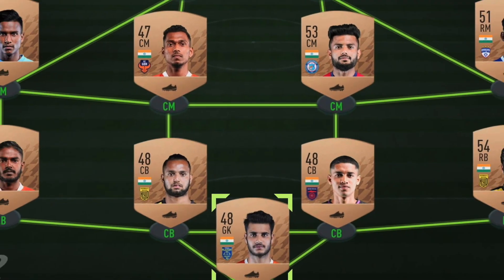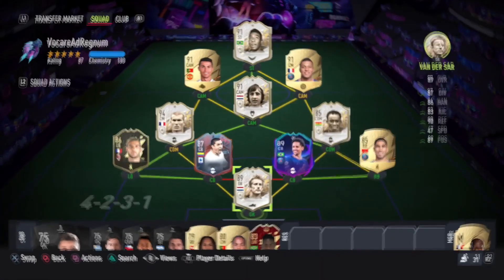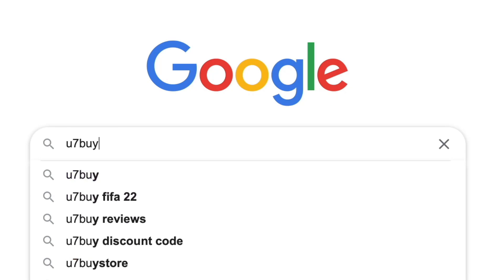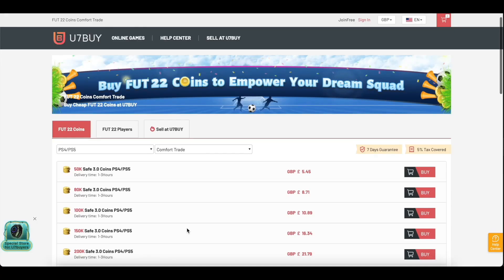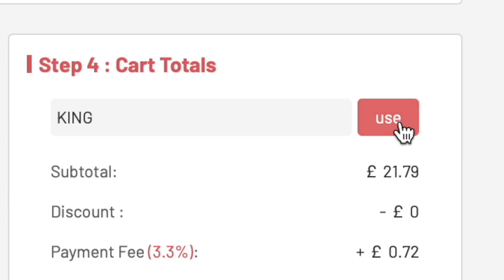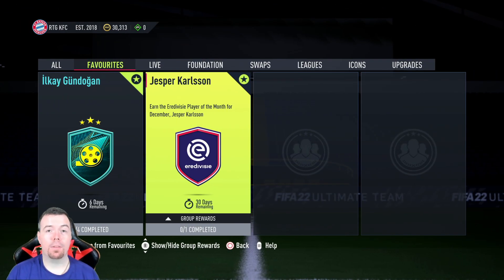Are you bored of having this team? Why not turn it into a beast team by hitting U7Buy in the description below? Get yourself some cheap, reliable FIFA coins and don't forget to use the code 'king' to get yourself that cheeky five percent off. Let's get into the video!